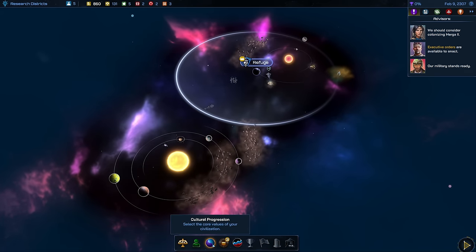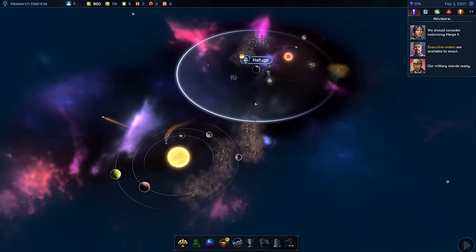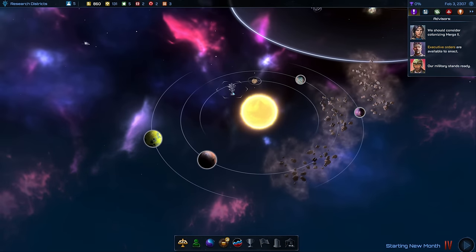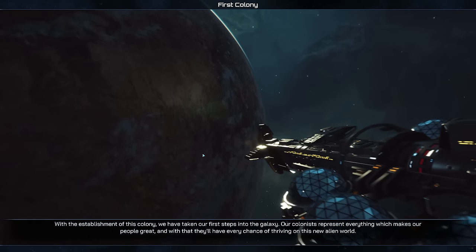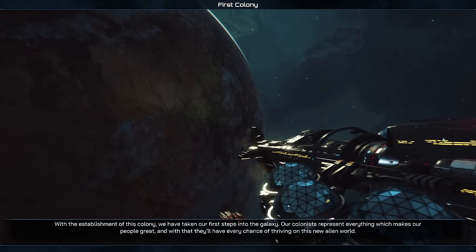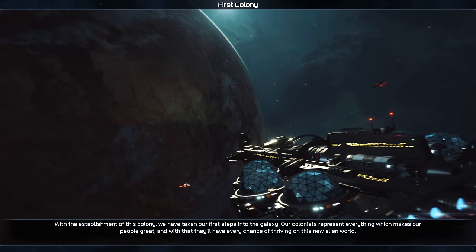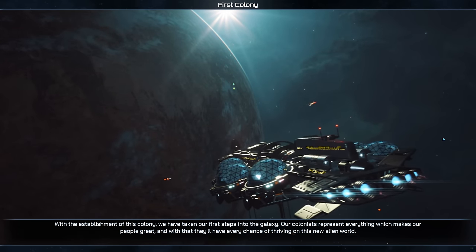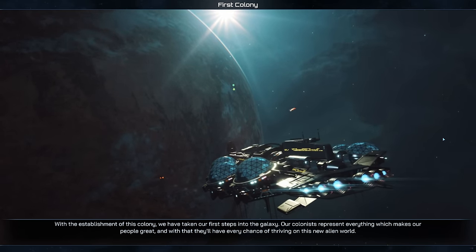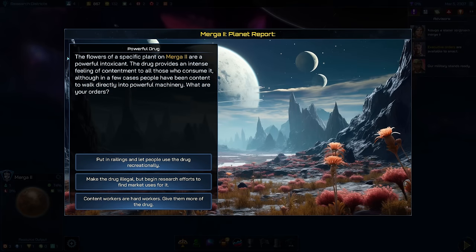I think for now it's safe to end the turn — there's not that much more we need to do. It's still going to take one more turn to reach Murga 2. There it is — perfect. We can colonize this planet and get our first colony outside. With the establishment of this colony we have taken our first steps into the galaxy. Our colonists represent everything which makes our people great, and with that they'll have every chance of thriving on this new alien world.